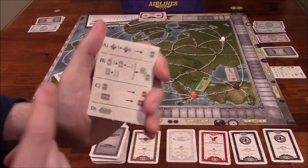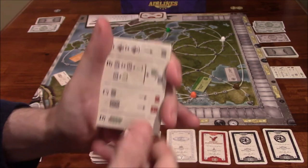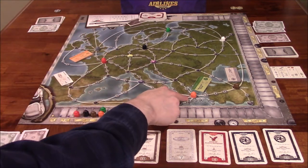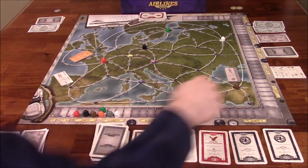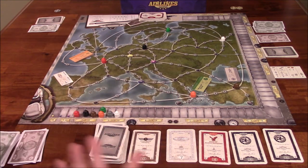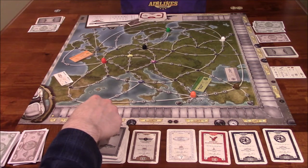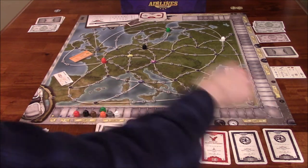Let's go over what you can do on your turn — you can choose one of four actions. Option A is build an airline. You're going to take an airplane out of the box of the color you want to build and branch it off from an adjacent location. Orange would have to start in Athens, so you'd put an orange plane somewhere adjacent to the starting point on the lowest, cheapest number. You pay that number to the bank, and also move the matching token up that many spaces on the track.